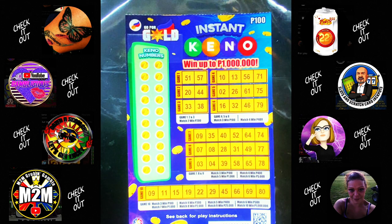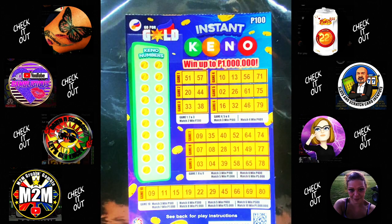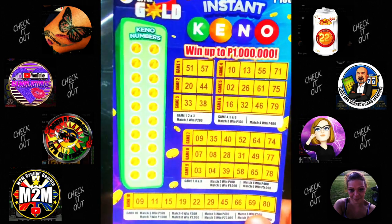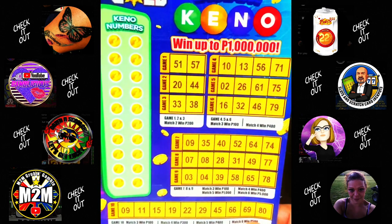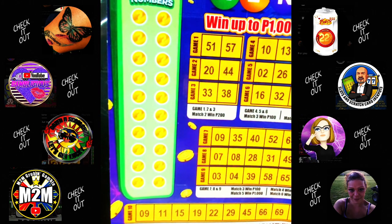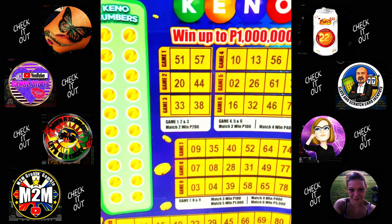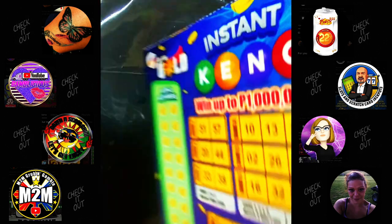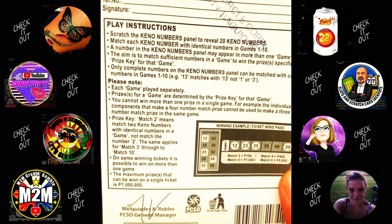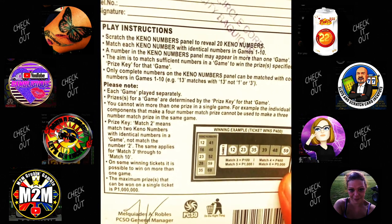Hello, full scratcher here for another session. We are now playing the instant kino — hope everyone is doing well. This is a hundred peso ticket. So how to play: you have the kino numbers on the left side and each game you need to match the numbers. There's no odds on this, so basically you have no idea what you can win.